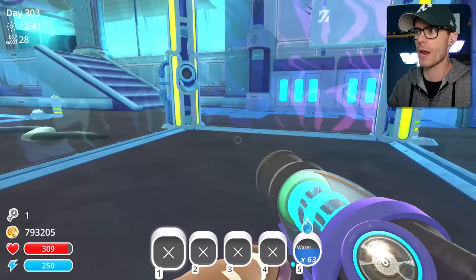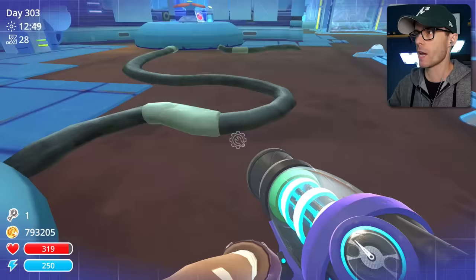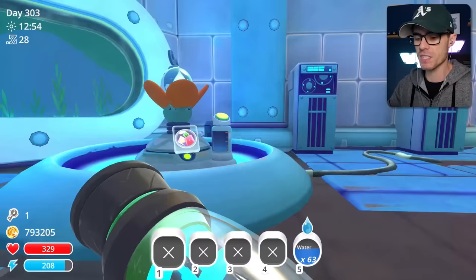I want to get some of the Singularity Slimes in here to do that. I might get rid of this thing. Now I need to get myself a Chicken Cloner — let's go and get one of those things, because this is how it works. This is how you make a Singularity Slime.